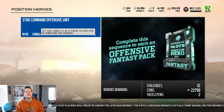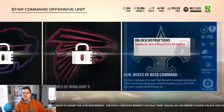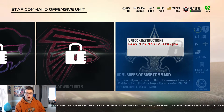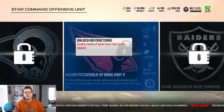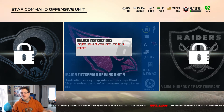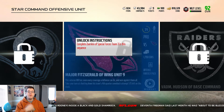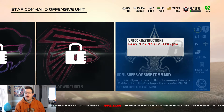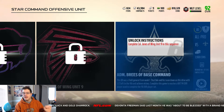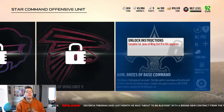Here are the position heroes solos: the Star Command offensive unit — pretty cool name. You have 12 solo challenges, all moments, and it's literally going to take you about an hour to do all 12. At around the halfway point you unlock the Major Fitzgerald Wing Unit reward, and you'll also get an offensive fantasy pack. At the very end you get a NAT offensive fantasy pack, which gives you a 94 overall player used to complete the 98 overall player set.